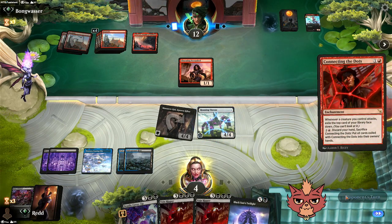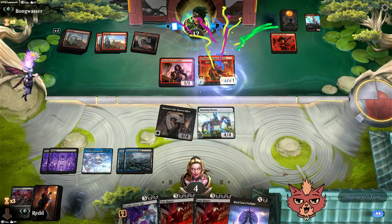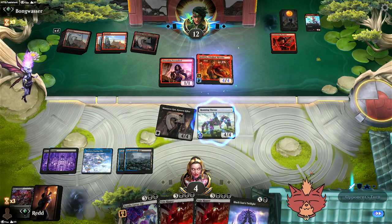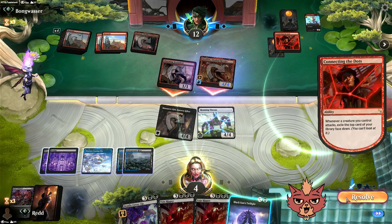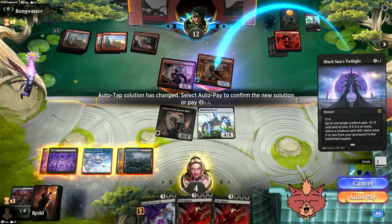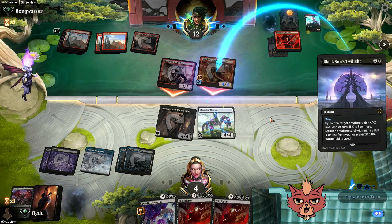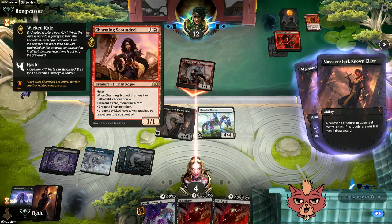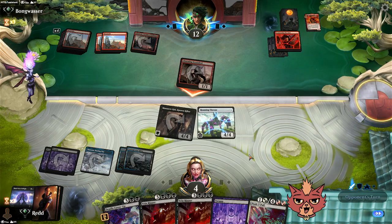If we'd started swinging earlier it would have been too risky, but right now based on how we're set up — connecting the dots would have been terrific for the opponent early on. We have minus four on Godric. Do they swing in the air or on the ground? They swing on the ground to get Connecting the Dots going. With wither, X is four — we draw four cards. This is a wild turn.